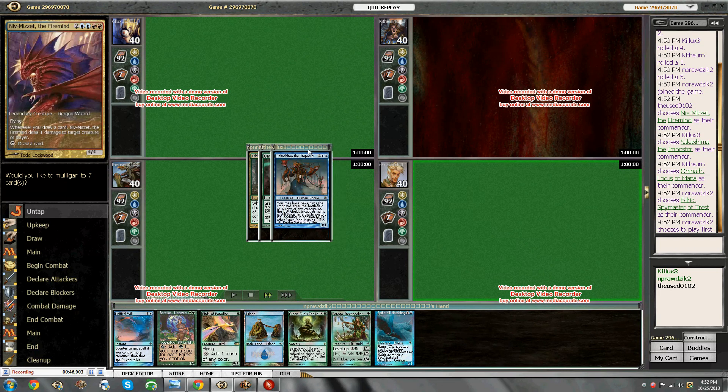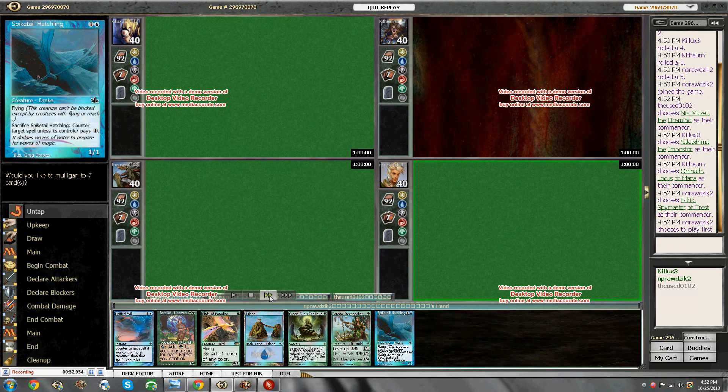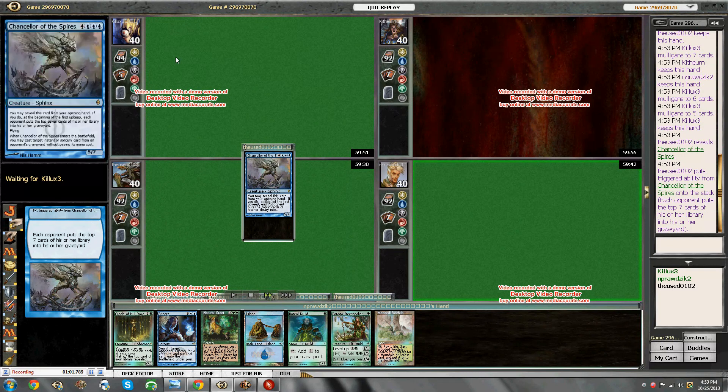My opponents are playing — who cares? This is my opening hand and it's not reliable enough. But luckily in multiplayer you get to mulligan to 7. So I mulligan to this. Perfect. I'm going to keep. I'm just going to kind of speed through these initial turns. One of the guys mulligans twice, the others don't mulligan.